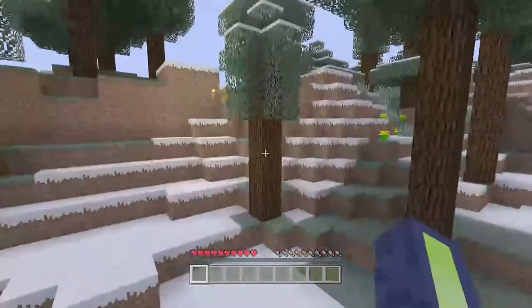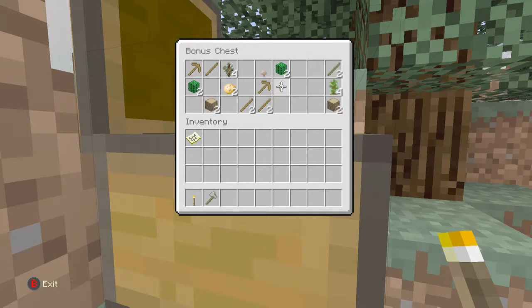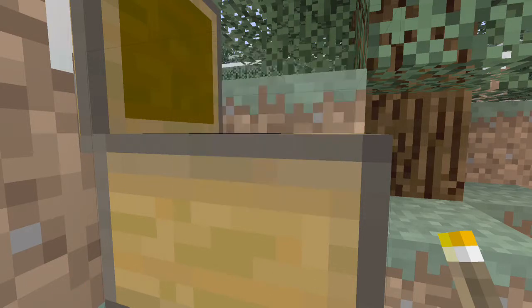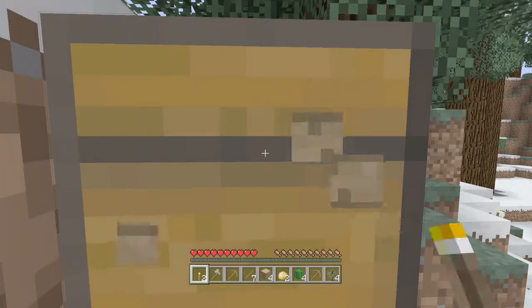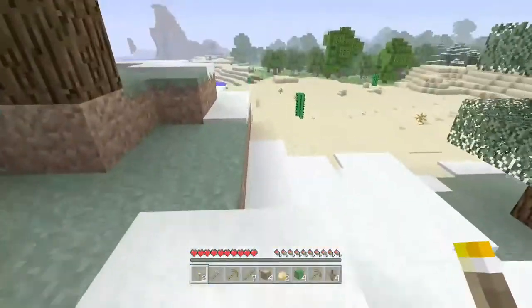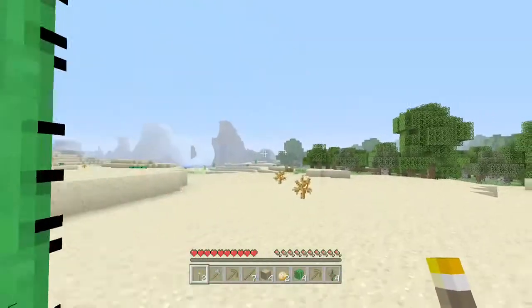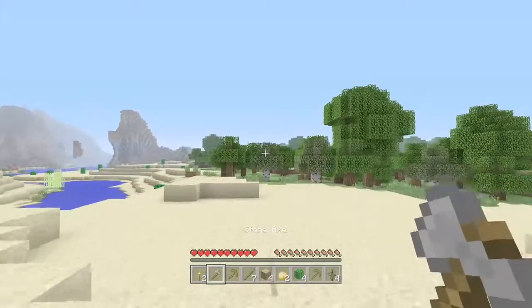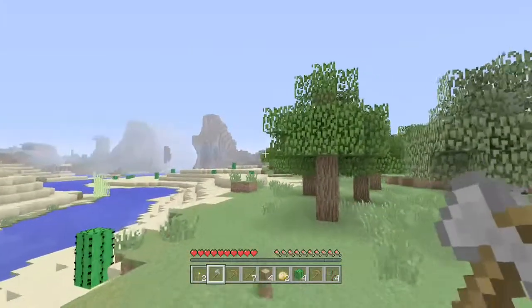You sometimes spawn in weird places, but that's fine. You'll start with some wooded areas — it's great. You can grab the chest items and take the torches if you need them before going on your adventure. If you have an axe from the bonus chest, just go and cut down trees.